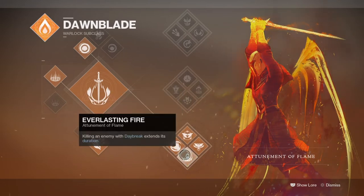Next, we have Everlasting Fire, which extends our super upon kills — overall a generally amazing perk. If you're using this in PvP, you can pretty much use it to wipe out a whole team easily if you catch them off guard. In PvE, this makes it even more fitting for our build, as the more kills we get, the longer we can stay in the air, which means more rifts can be produced.